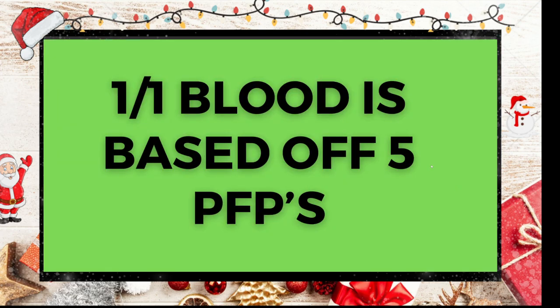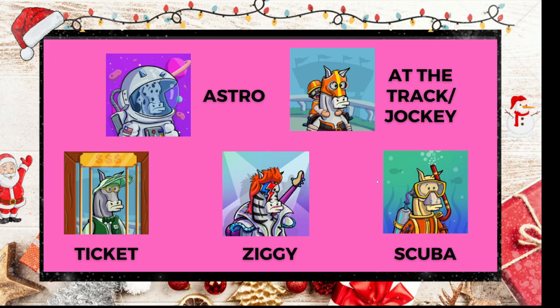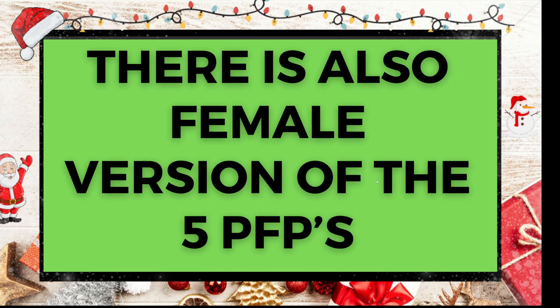One-of-one blood is based off five PFPs. If you're new to the game, you'll spot them straight away when you go to bloodline — these look very different to the other horses. They have very unique attributes you don't really see on other horses. As you can see on their names, it's quite important that as you get more advanced in the game you learn them: Astro (the Astronaut), which is Soulmate Stables; Jockey; Ticket, which I believe is Rain; Ziggy; and Scuba. They all have individual attributes and are very different.